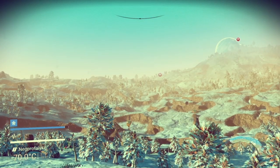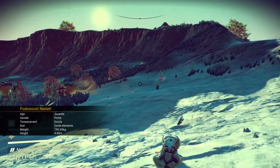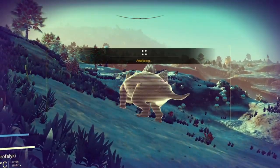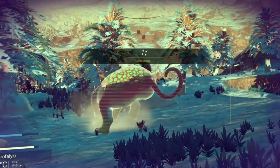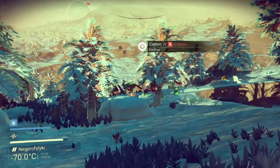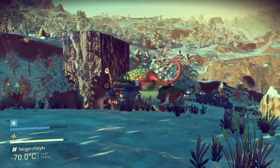Ice planets are actually one of my favorites - you often get blue skies and blue water that really fits neatly with whatever you find. However, I didn't find something really neat on this planet, so I decided to at least scan a few animals to bring you these as a little highlight in between. Usually these animals are very skittish and difficult to take pictures of - just be happy you can scan them in time before they run away.